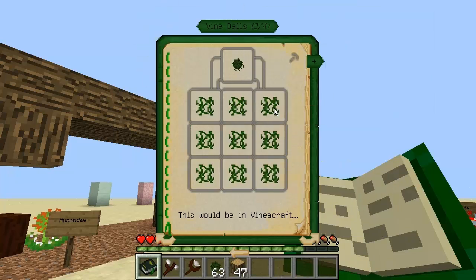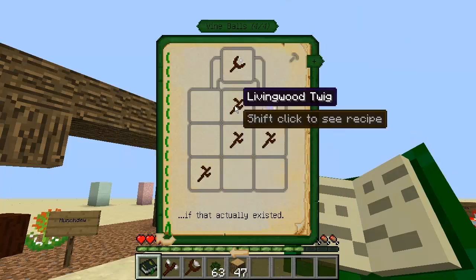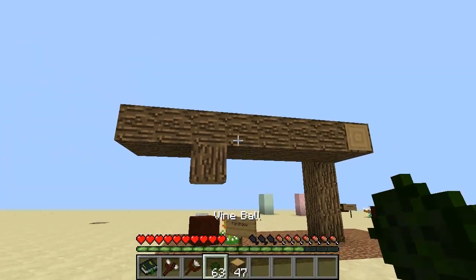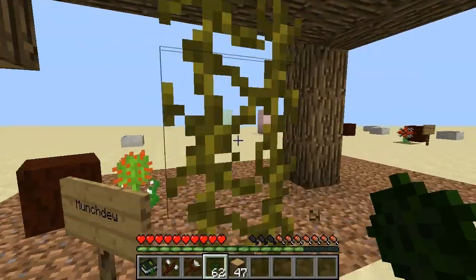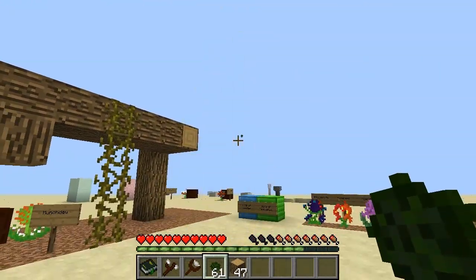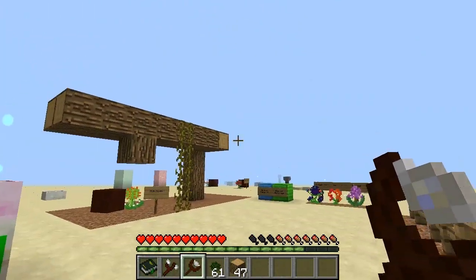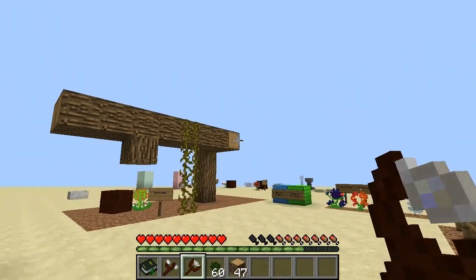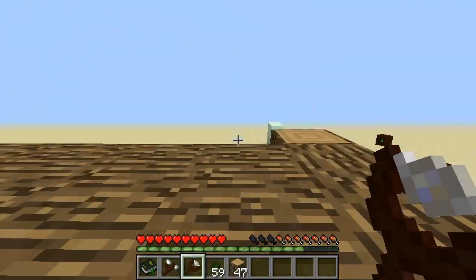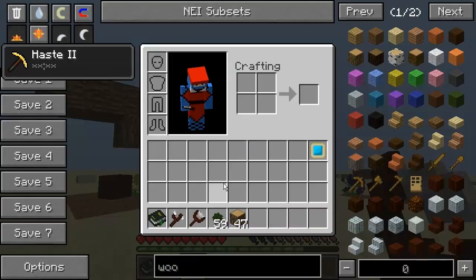Vine balls can be crafted with 9 vines, and that will get you a vine ball. The living wood slingshot uses living wood and a rune of air. Using a vine ball, you can just chuck it and that will go ahead and create climbable vines. Now this, of course, is subject to gravity. The slingshot, however, if you hold this and do this, it isn't — which is fantastic. You can just do that and then you can climb up them. That is just fantastic. I love this vine ball and slingshot — it's a brilliant idea.